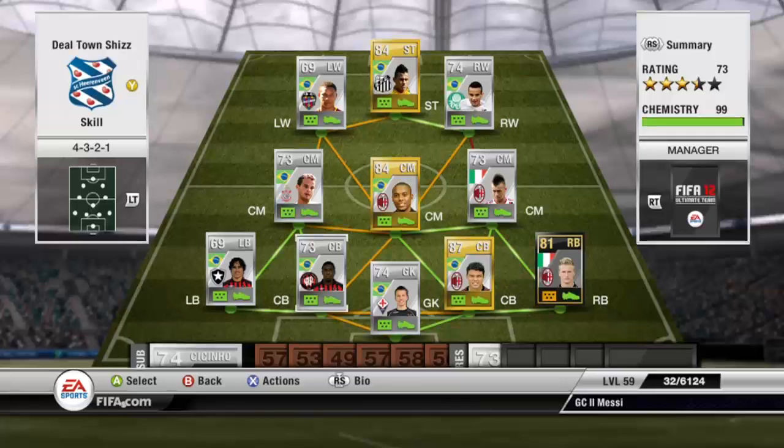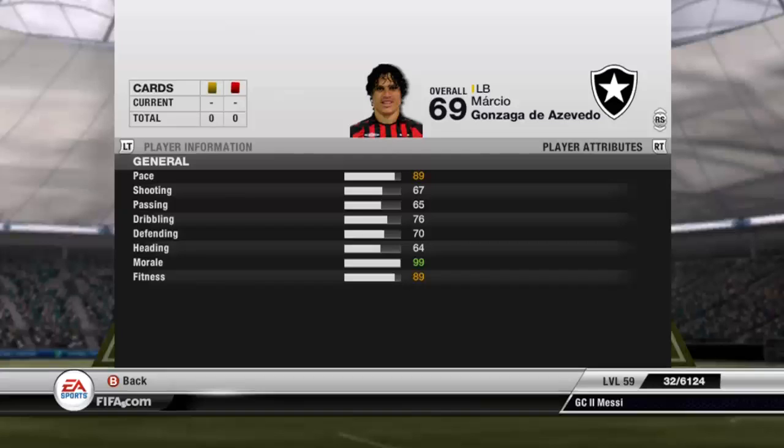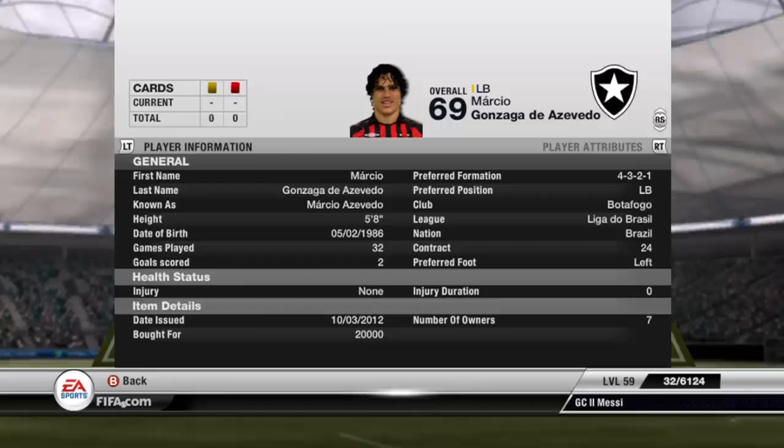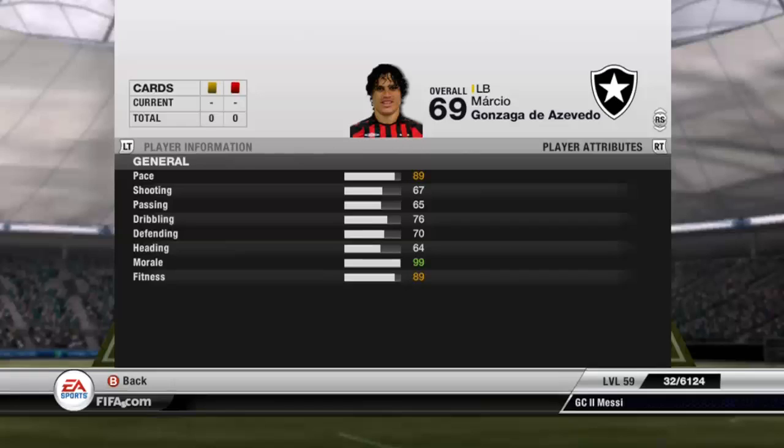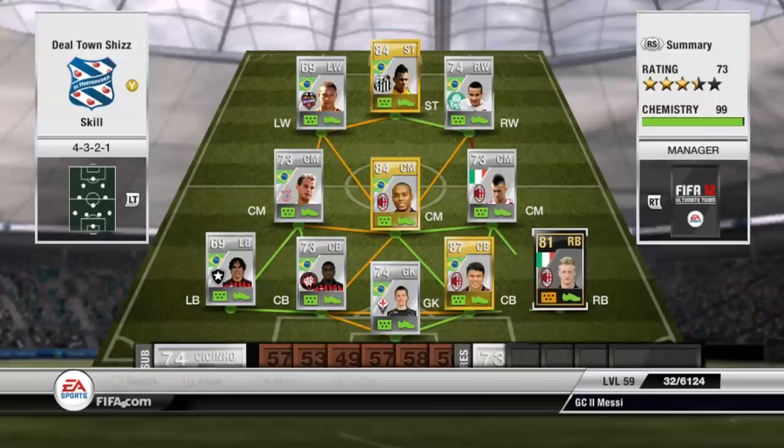Then we've got Azevedo — this man is on and off for me. He's amazing going forward, you can play him at left wing and he'd be great. He costs 20k, he's got 5-star skill, 89 pace, and he's also got a great finish on him. But the only problem is his defensive work rate and his defending overall is terrible. He can't really do much at the back, but other than that he's a great player going forward. Same issue with Thiago Silva and Manuel — both have high attacking work rate, which means you usually get left with one at the back, which tends to get annoying.